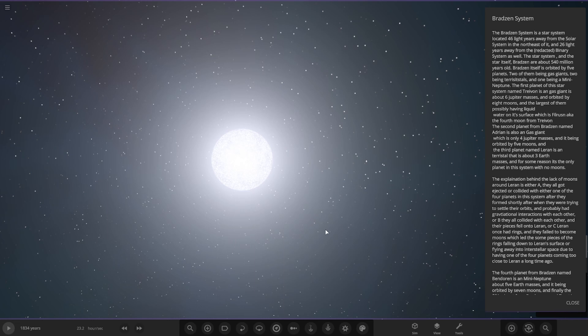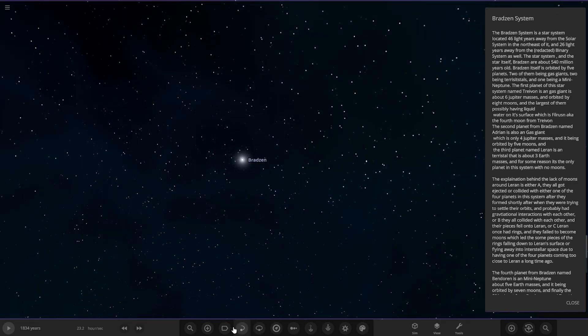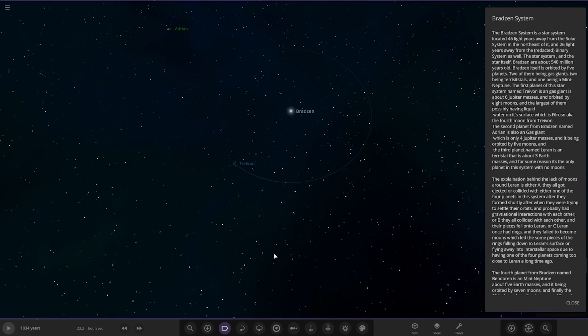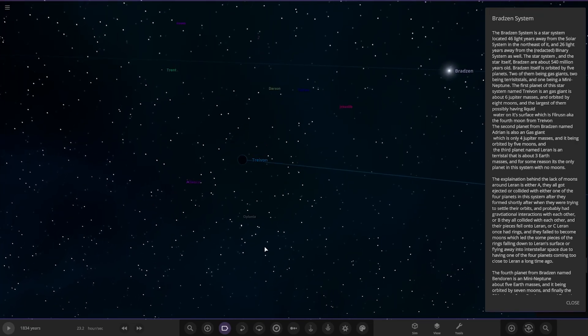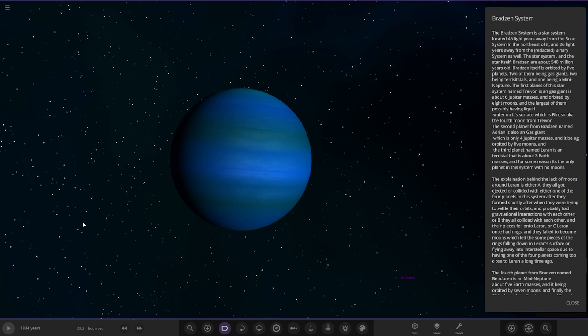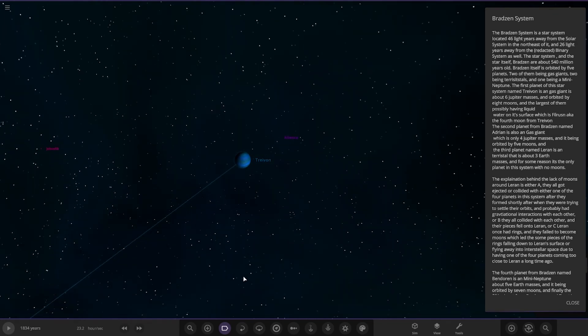The first planet of this star system, named Trevion, is a gas giant about six Jupiter masses. It's orbited by eight moons, the largest one possibly having liquid water on its surface. Let's have a little look.